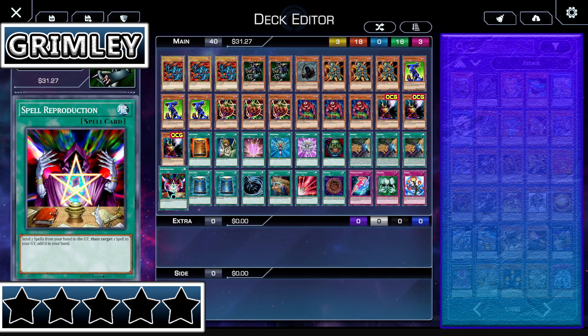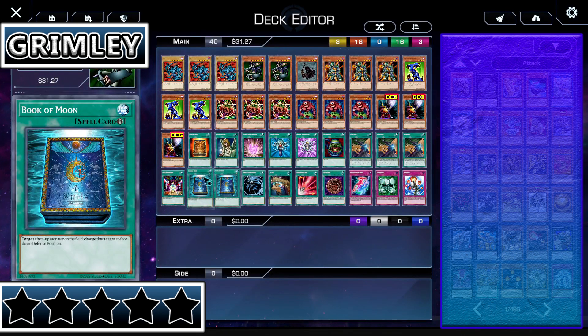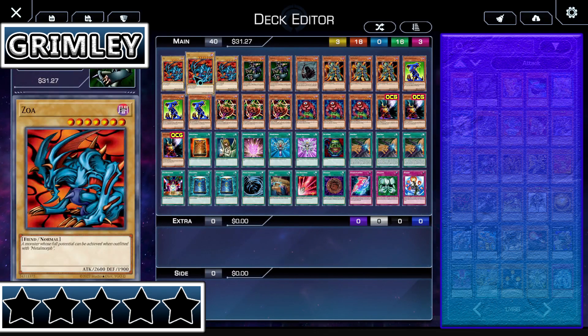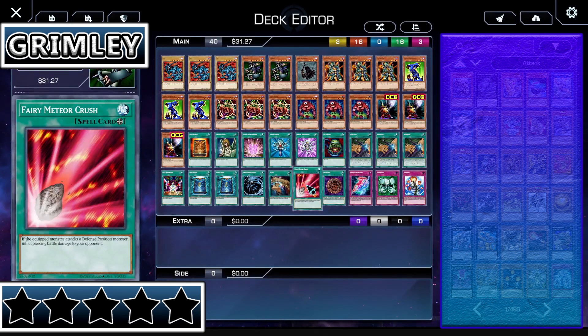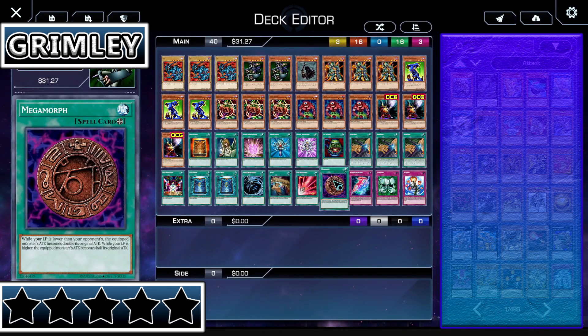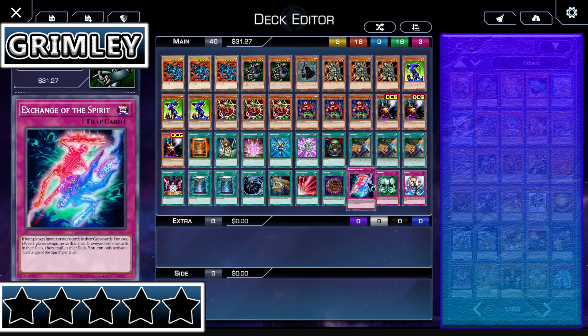He's got Spell Reproduction: send two spell cards from your hand to the graveyard, target one spell card in your graveyard, add it to your hand. He likes to get his spells back. He's got two Book of Moons, which is a really good spell card to help protect your monsters and buy yourself time to get out Zoa. He's got Mystical Space Typhoon, which is just natural. He's got Reload, which can help out. Fairy Meteor Crush is really good when you like to do piercing damage. He runs Megamorph, one of the best equip spells in the game. He runs Exchange of the Spirit — which is a freaking Ashizu card — which if you and your opponent both have 15 cards in the graveyard, you then put your graveyard in as your deck, and your deck and hand as your graveyard.